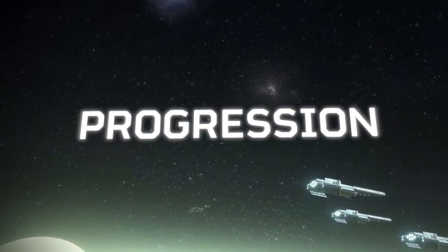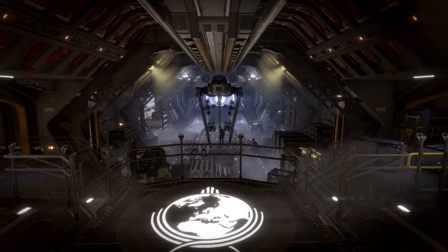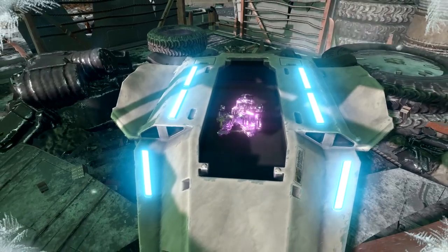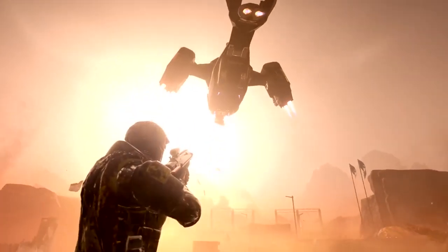You have your Helldiver Destroyer, and it can be upgraded. In the ship management, you buy bigger guns and better Eagles. To get those, you need samples, which you find on the level. You need to extract to bring your samples back to your ship.